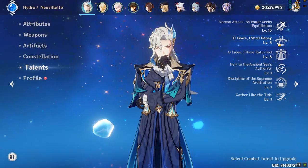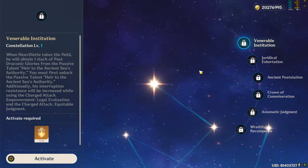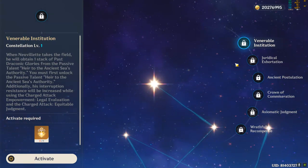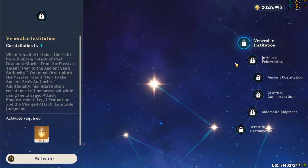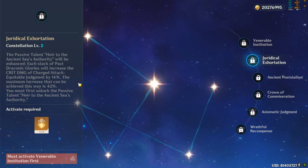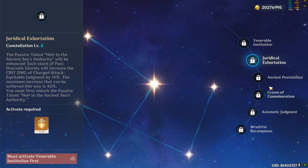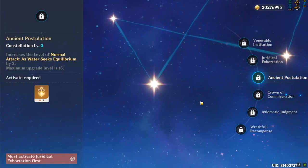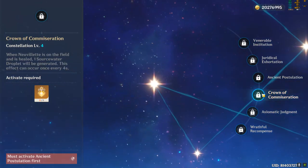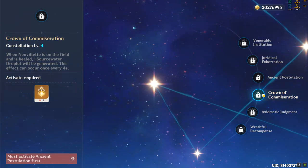His C1 gives an extra stack of the A1 passive and grants interruption resistance, which is very useful if your team has two Hydro characters doing only two Hydro reactions, and having no need for a shield makes team building easier. C2 makes his Draconic stacks also accumulate Crit DMG up to a maximum of 42%, significantly increasing his damage. C3 increases his Normal and Charged Attack talent levels by 3, a solid bump in personal damage. C1 and C3 are good stopping points for those conservative with their Primogems, as his next meaningful upgrade is C6.